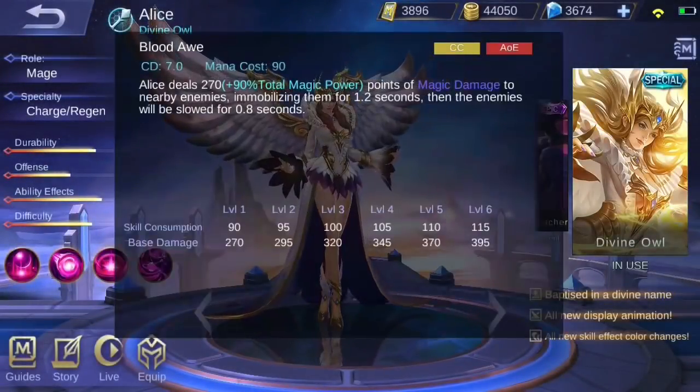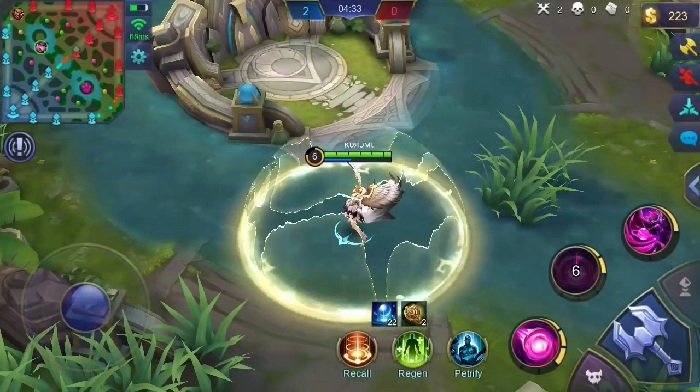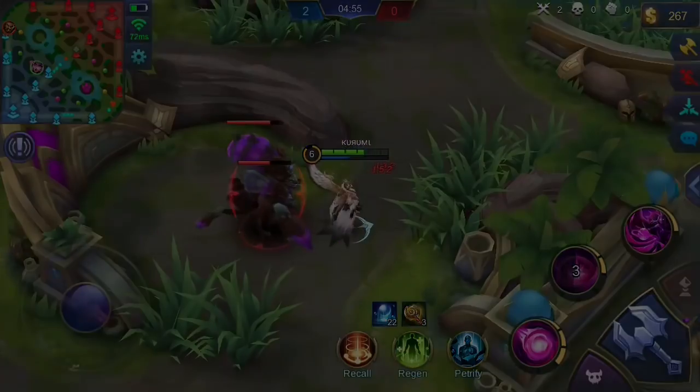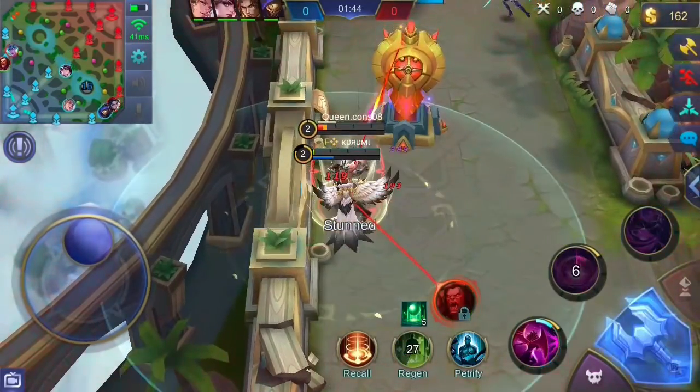In terms of stunning enemies, Alice's second skill Blood Oath might help you on that. Alice deals magic damage to surrounding enemies and immobilizes them for a short period of time. The enemies will also have their movement speed reduced after that for a short period of time.